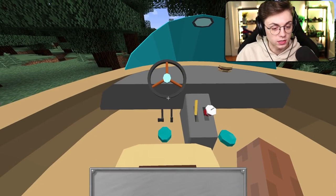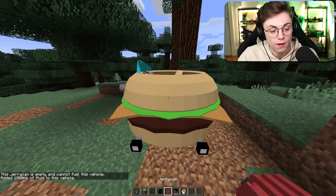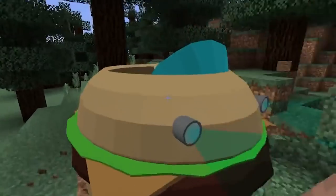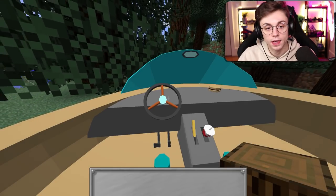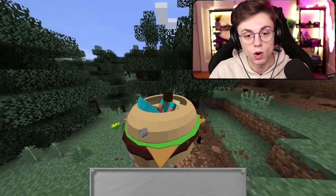All right, I fueled her up. Let's see if I can get this to work, please. Come on, start the engine, bro. I'm really trying my hardest right now. I don't get it, I don't know how this works. Wait, hold on — I'm in! Why is it going backwards? If I hold S, does it go forward? I hold W. All right, looks like we're just doing this in reverse.